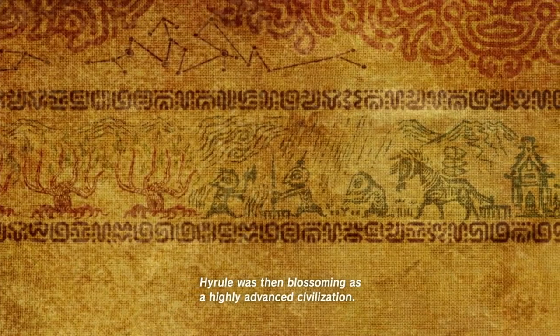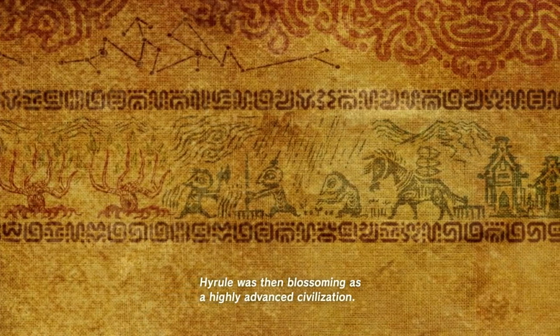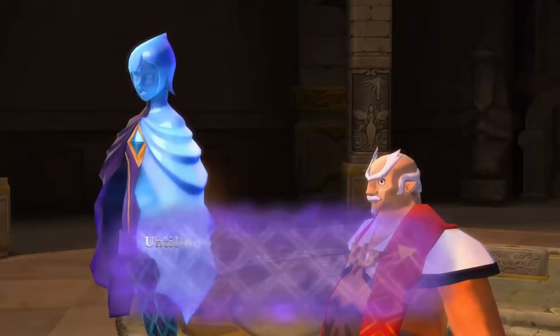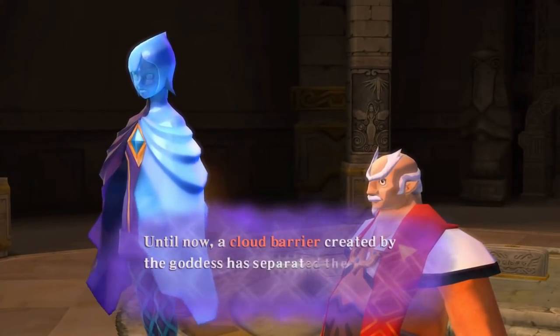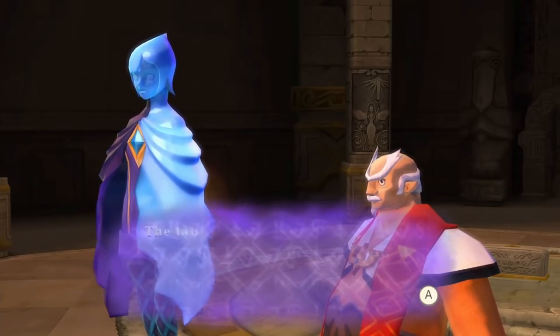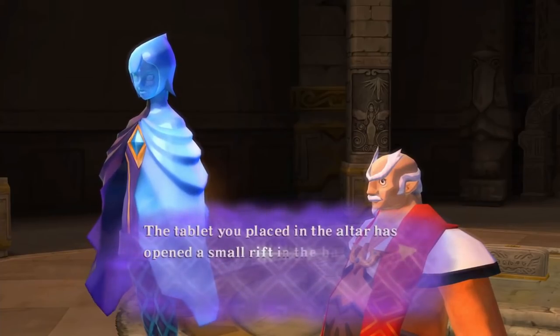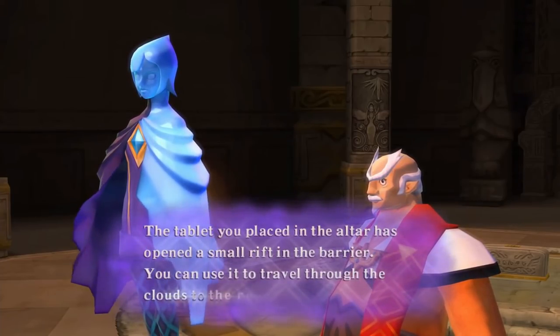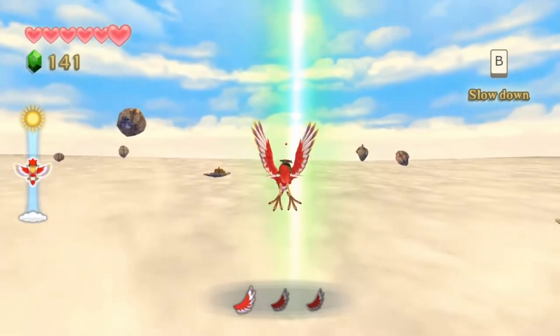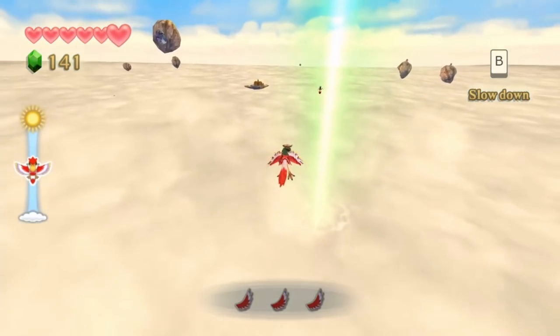Time travel is also a possibility, but I'm still not too sure the islands are a direct result of that. For the purpose of this theory, I'm going to suggest there's some unseen one-way barrier between the surface and the sky islands. But if that were the case, you would expect there to be some way to pass through the barrier — some gateway between the sky and the surface, like the beacons in Skyward Sword.